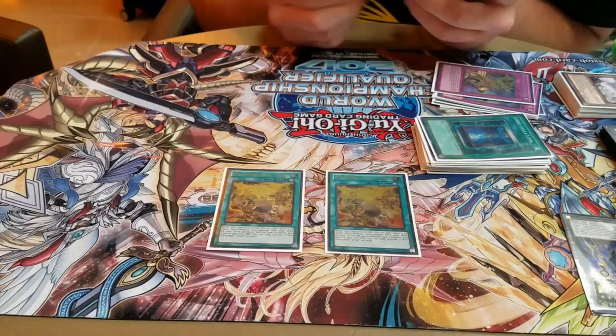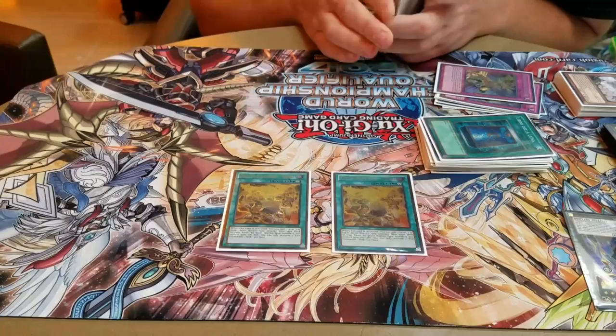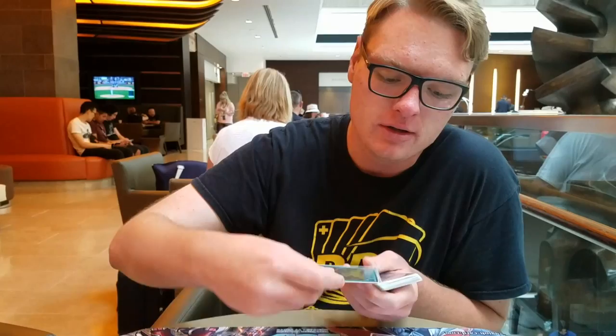The last two spells are two Tinky. I definitely wouldn't play three of this — between Heritage and Desires you see so many cards that I don't really want three-ofs of once-per-turn effects unless they're really impactful. Barrage and Desires are super impactful, but searching a monster that you have to normal summon isn't super impactful, so I don't really want to play a once-per-turn effect at three because I'd see it too often.